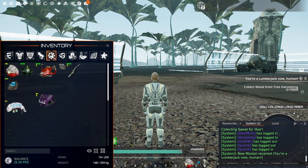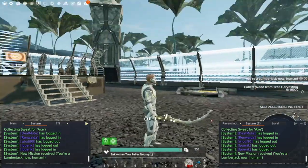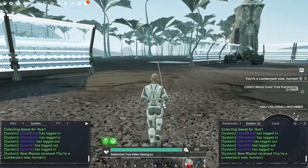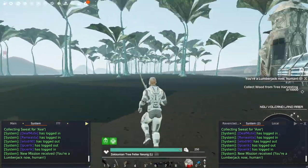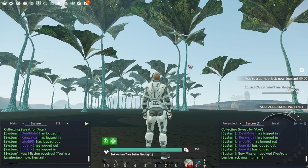Once you arrive, the first thing you need to do is equip your tree cutter, because you won't be able to see the trees you can cut until it's equipped. Pull up your inventory under Tools and equip it. It looks pretty neat — kind of vicious, like a weapon you could use on someone — but it's just for trees.